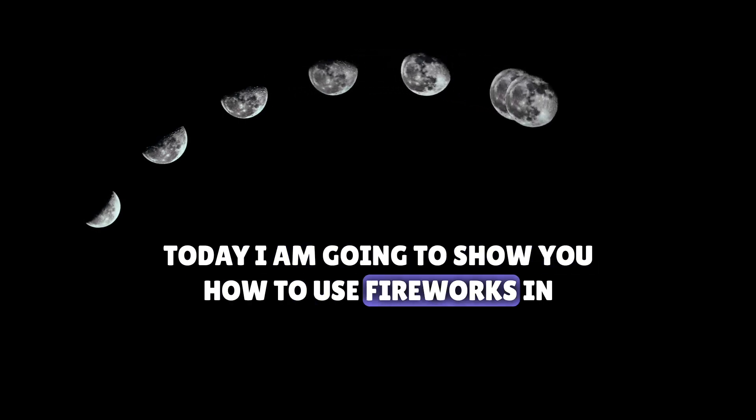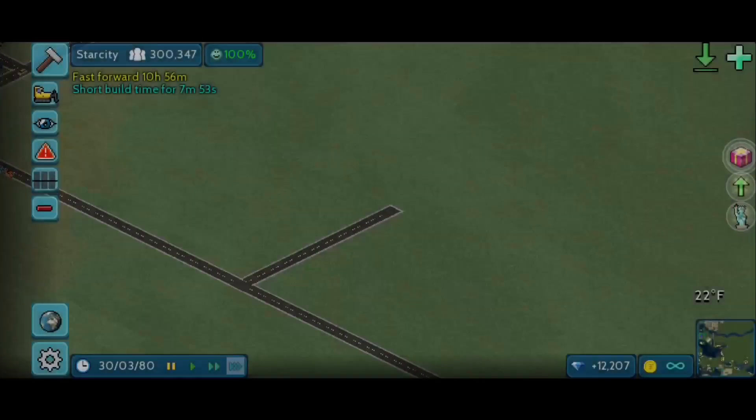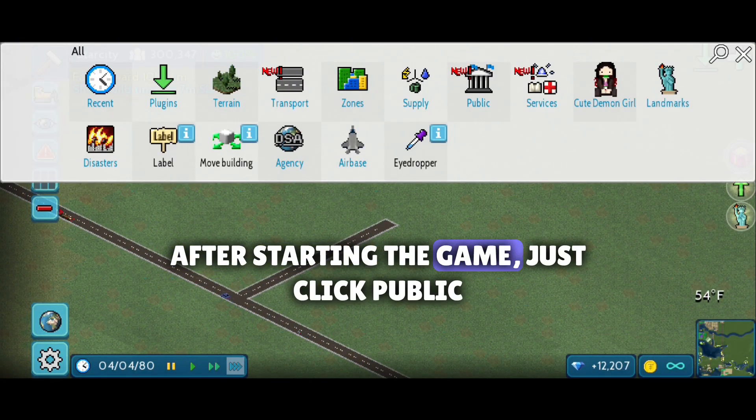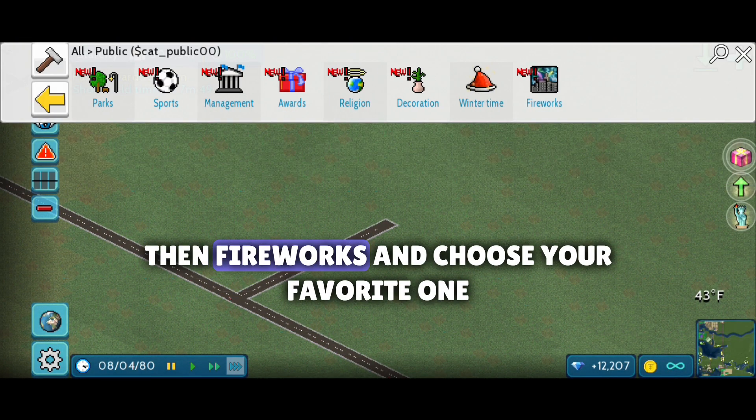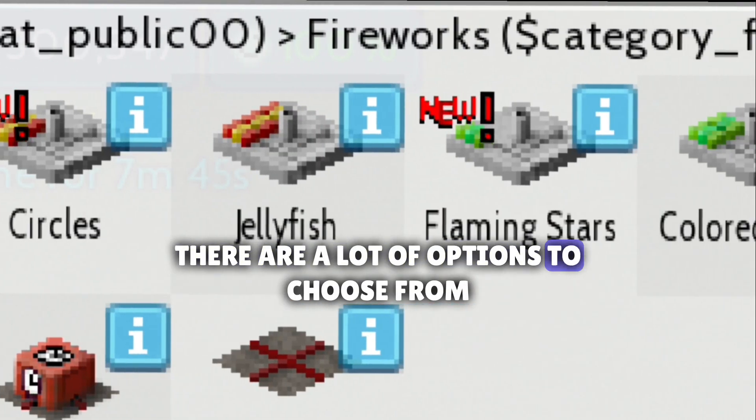Welcome back guys, today I am going to show you how to use fireworks in Theotown, but first you have to buy them from the shop. After starting the game, just click public, then fireworks, and choose your favorite one. There are a lot of options to choose from.